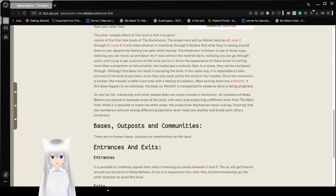Interacting with other people does not cause a break in immersion. All travelers in Make-Believe are placed in separate areas of the level, with each area projecting a different level from the main nine. While it is possible to reach the other areas, the projections themselves never overlap, ensuring that two wanderers seeing different projections never meet one another and break each other's immersion.